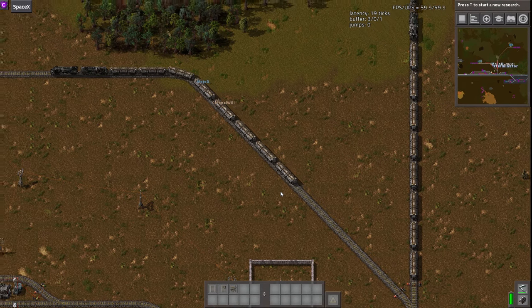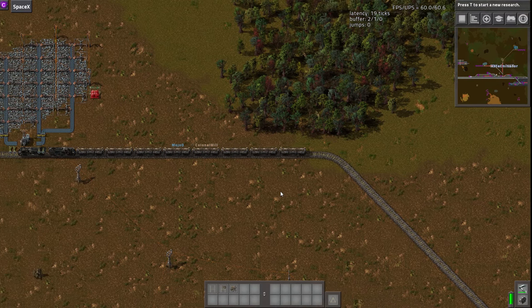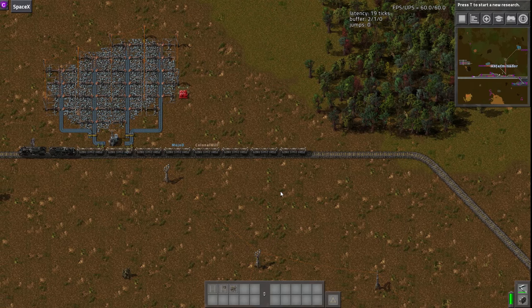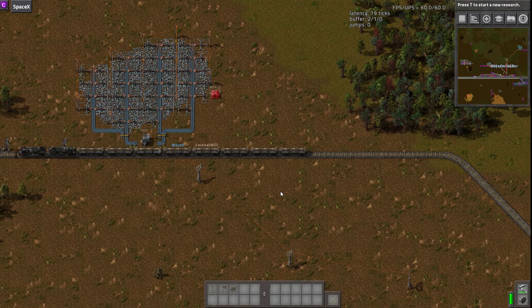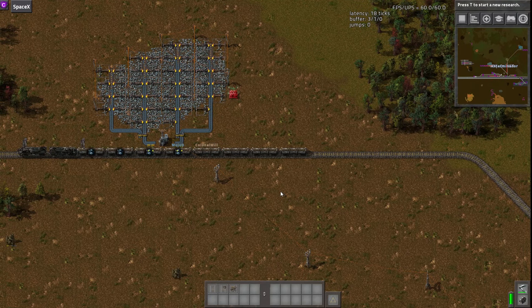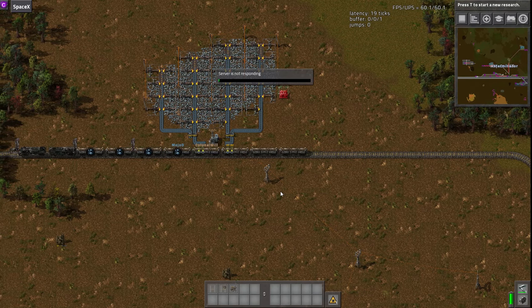We're going to go and get loaded up with more ore. In real life the train wouldn't really stop — it would just go over, under a conveyor belt, and it would just pour in from the top. But we can't load the train while it's moving in the factory, so we're simulating it by having it load a couple of wagons at a time, move forward, load a couple more. For test purposes we're just using one or two stacks.